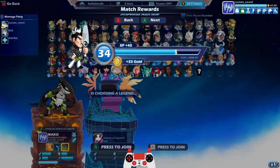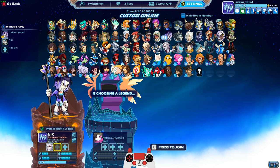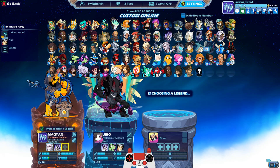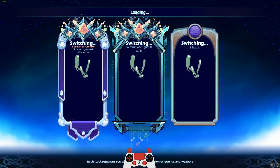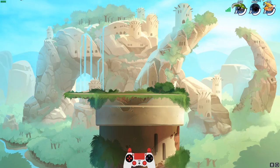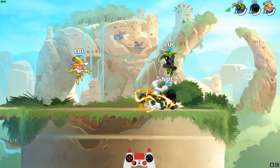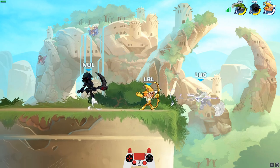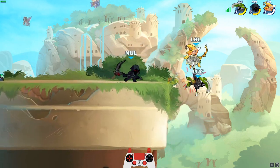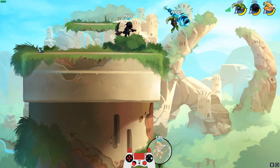Let's pick some different ones so we can see it on different legends. Let's do Volkov, Nyx, and Magyar. Here we go — we got Nyx, we got Magyar, and Volkov. Am I going to get the greatsword or the hammer on Volkov? I wish there was ranked Switchcraft. I wish all these game modes were more popular in Brawlhalla because they are some of the most fun and funny game modes. This is probably my favorite game mode other than Strikeout.